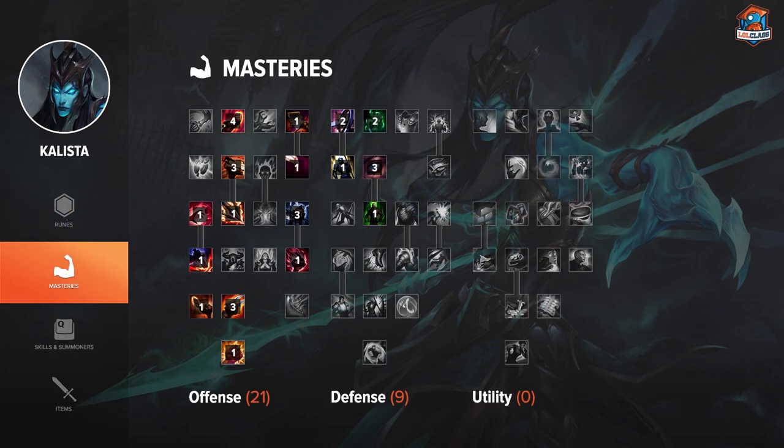Calista also uses pretty standard AD Masteries. You're going to be running Spellweaving and Bladeweaving because she is a caster — she does a lot of casting between her autos. Otherwise, three points in Devastating Strikes and no points in Warlord.